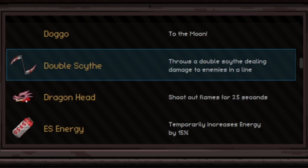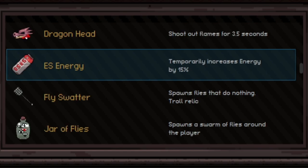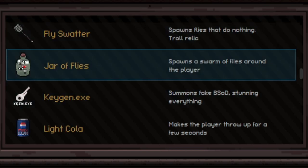Double Scythe throws a double scythe in front of you in one direction, hitting enemies in a line — doesn't do a lot of damage. Dragon Head is like a small flamethrower for 3.5 seconds — okay damage, not really that great. ES Energy temporarily increases your energy by 15% but doesn't last long, maybe three seconds — not bad for a mage class, but Book of Belial is 10 times better. Fly Swatter and Jar of Flies — literally troll items, never use those.